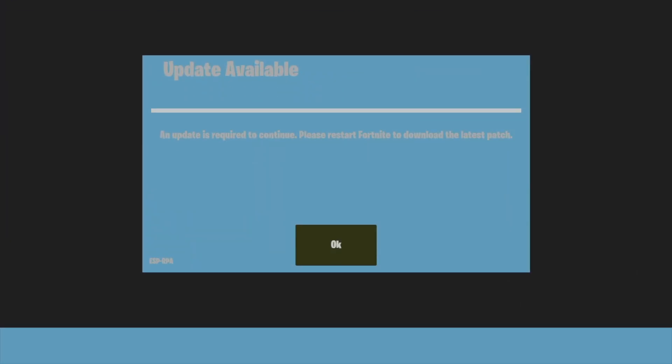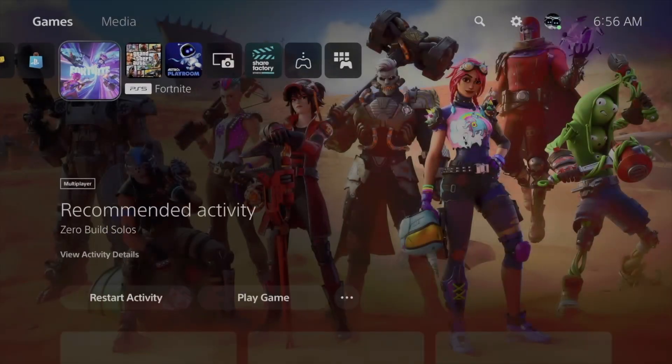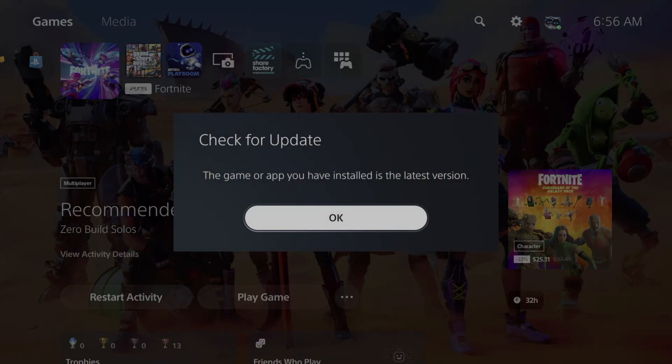Hey guys, if you get this screen it means exactly that you need an update. So if you got this screen, just tap away from it to close the game — fully close it, go into close game.